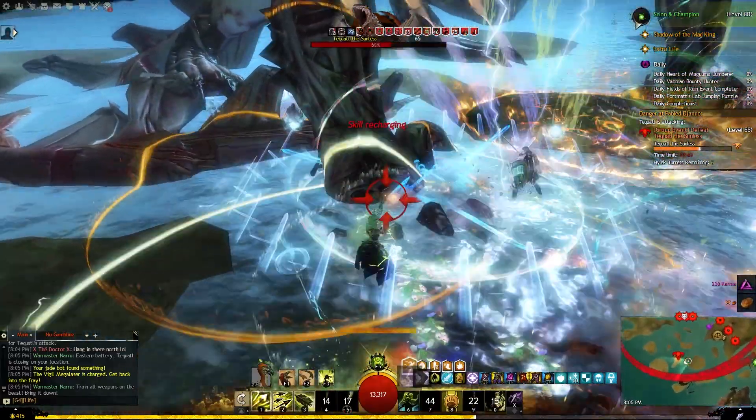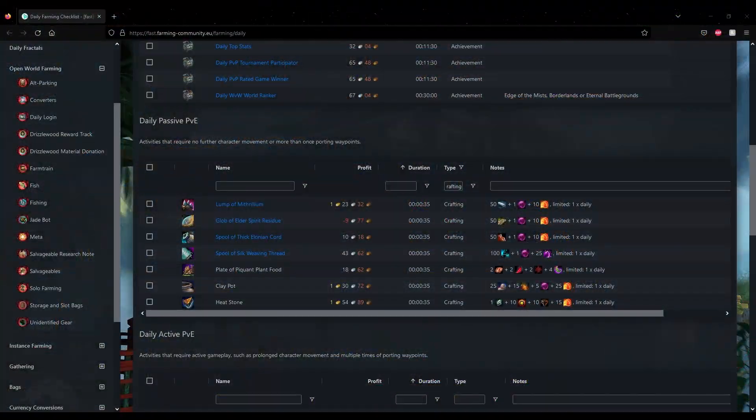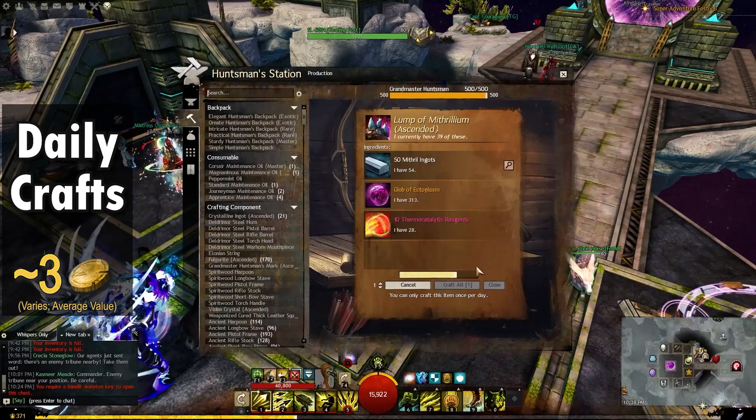Now we'll move on to how we can find items that are profitable to craft. One of the easiest ways is to check items that are only craftable once per day. Some of these items are in fairly high demand, and because they're time-gated and limited in supply, that makes them profitable to craft and sell to others. You can check this page on the Fast Farming website to see which daily craftable items yield a profit. Charged quartz crystals and lumps of mithrilium tend to have multiple profitable items you can craft with them, so those are good ones to do. I also went over this in my daily gold making video, so check that out if you want more gold makers that you can do every day.